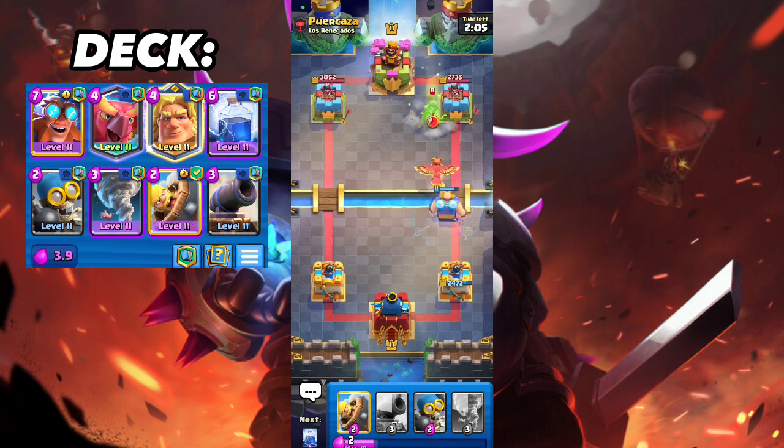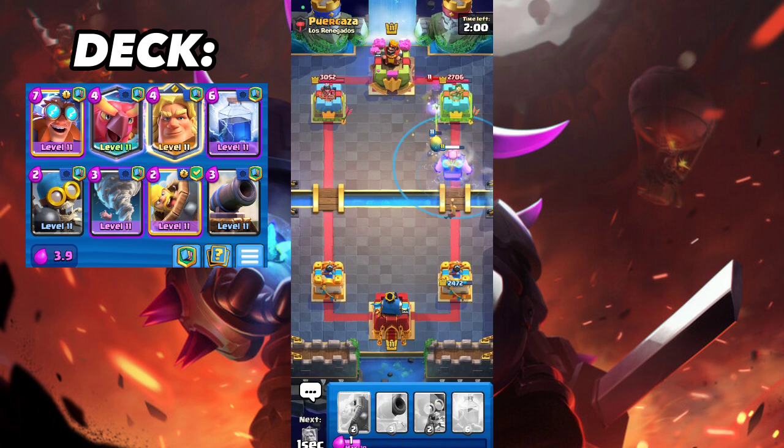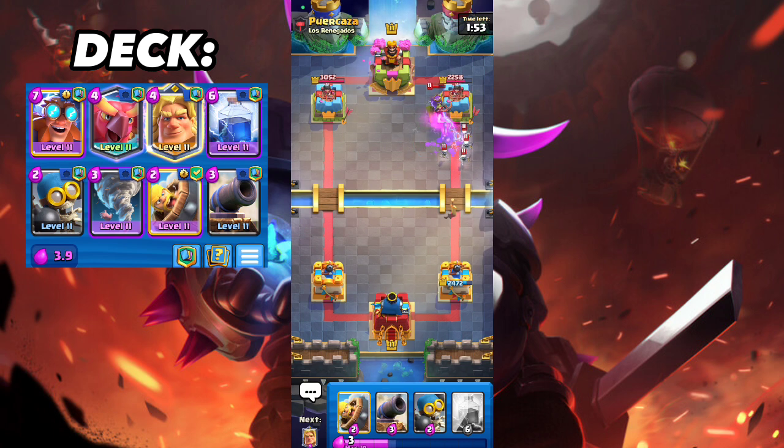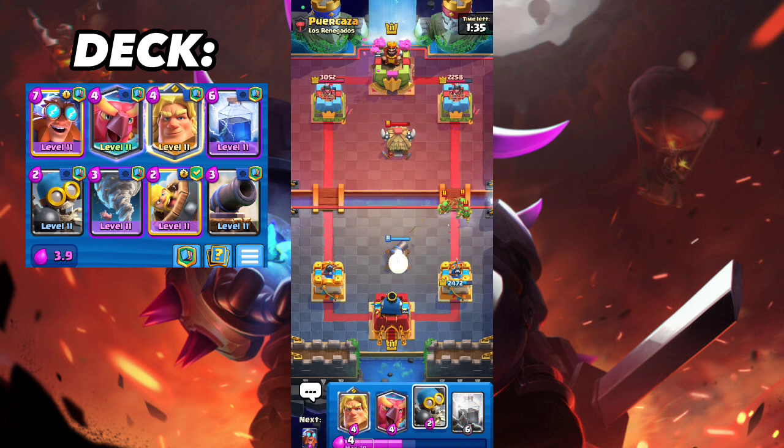He goes Archer Queen again — I'll Ice Spirit the Queen. What a waste of elixir, but at least the Queen is halfway dead, and it basically destroyed this card for me, so not that bad. I go Barbarians for the Queen — the Queen gets one-shot, zero shots, amazing. He has Hog — that's annoying. The spear goblins will get some shots but at least the Cannon will tank some of them.